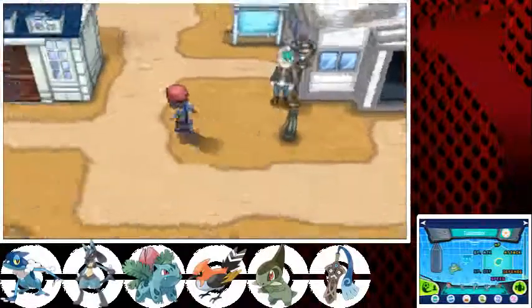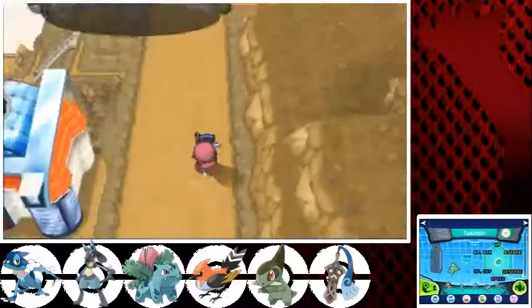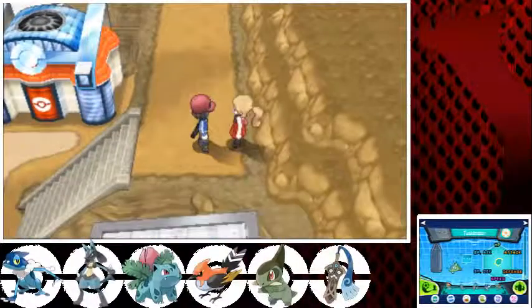Hello guys, it's the Simonog here with another episode of Pokemon Y. In the previous episode, we got ourselves over to Ambrick Town through Route 8, and now we're in Ambrick Town — went to the coast, explored the town. So if you want to check that out, go look at the last video.